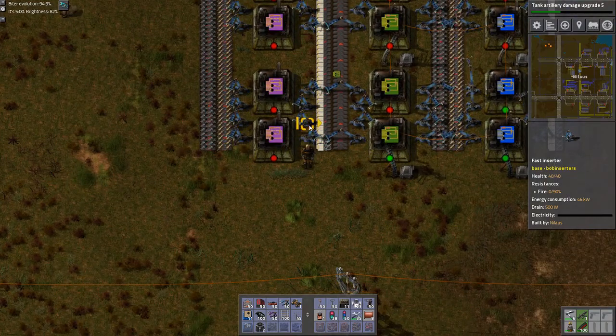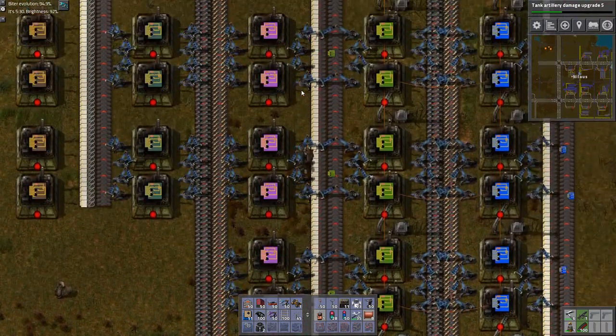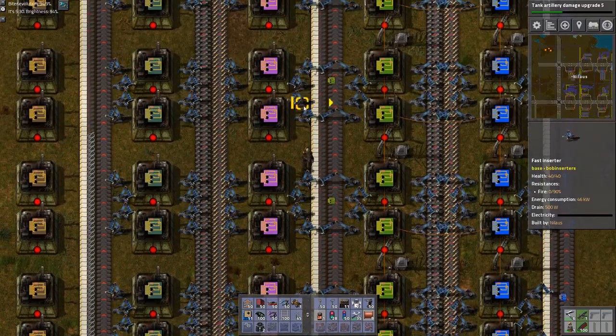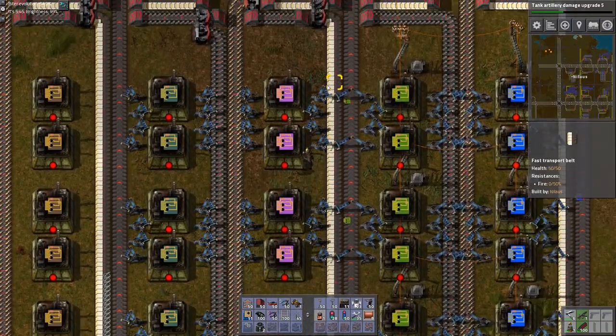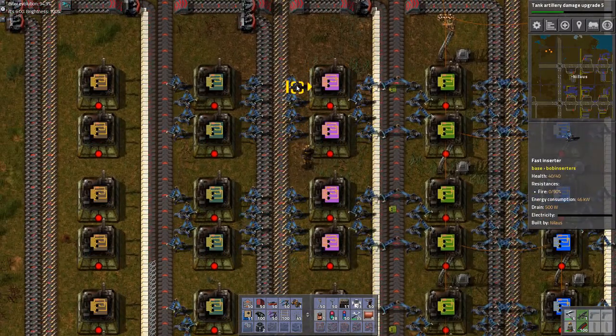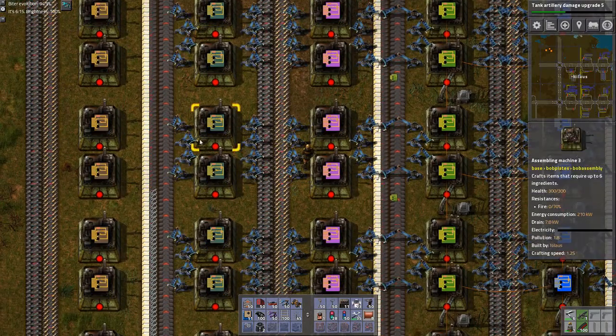This one will then be on the far side. Copy, paste, paste, paste. Because these can only be allowed to take half a belt. What else do we have? This one will be long - L. And so will the other ones, and that one as well.